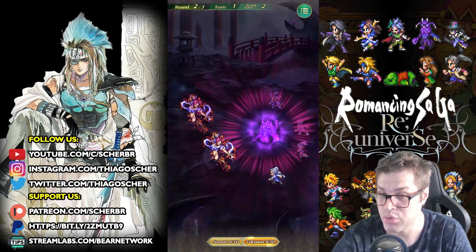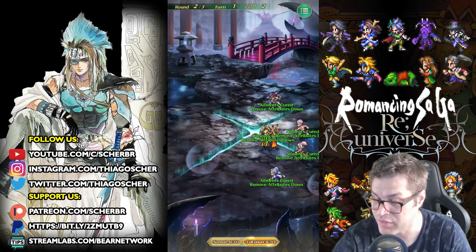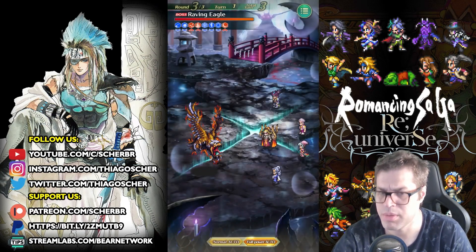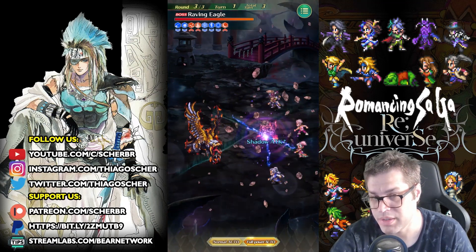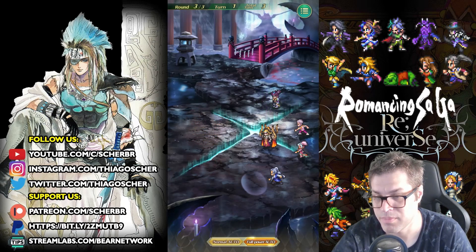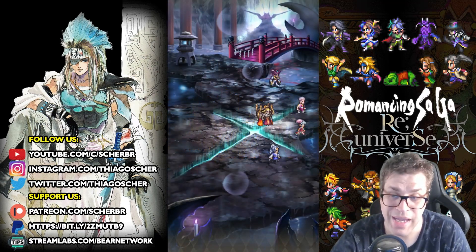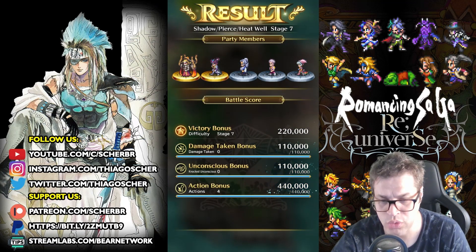As soon as you cast the skill you get stronger — the second usage does even more. Look: 145,000 already. Now on the last wave we should do probably 160,000, we will need the help of someone else. Here I have Zosma, a very weak damage dealer that still does enough to finish the boss. With that we only used four actions — that's the perfect score — and this was also on auto.